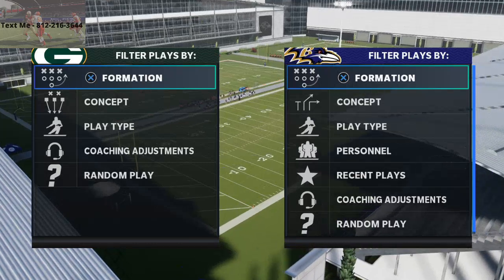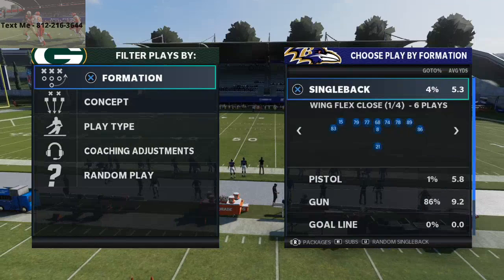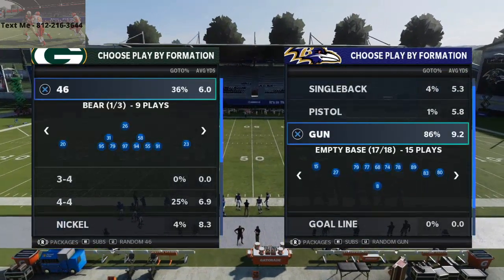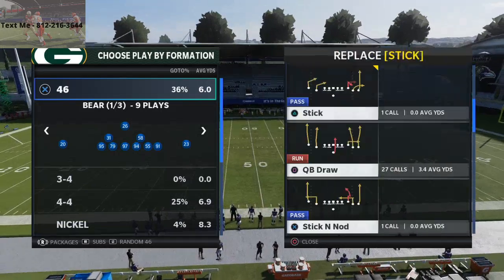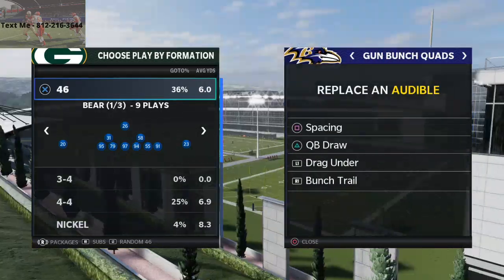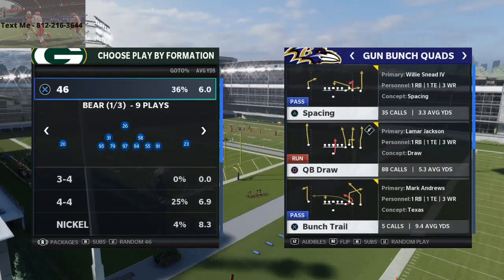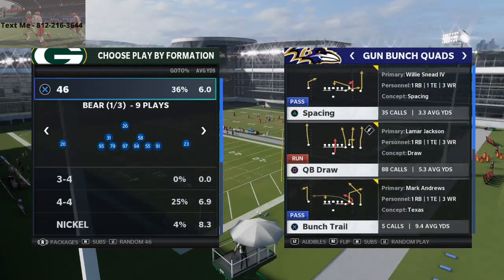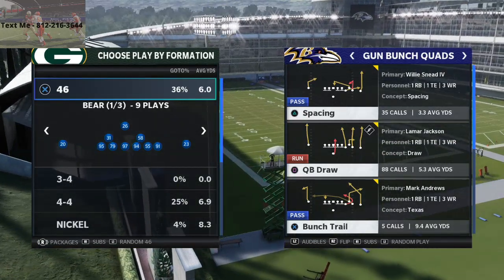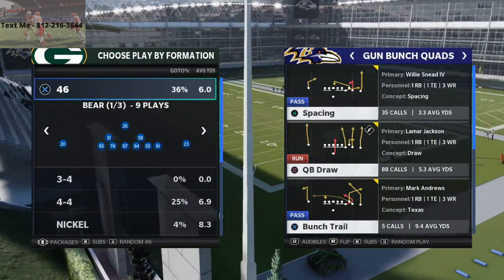If you have any questions, you can always text me — my number's at the top left of the screen. I wanted to do a video on this. I did a video on this before, but I want to talk specifically about a couple little things here. This is a little bit of an expansion to the five wide scheme that I have in my Arizona Cardinals offensive playbook that you can pick up. The entire playbook breakdown is in the description — there's a link there for the Madden 21 competitors guide that gives my full offense and my full defense.